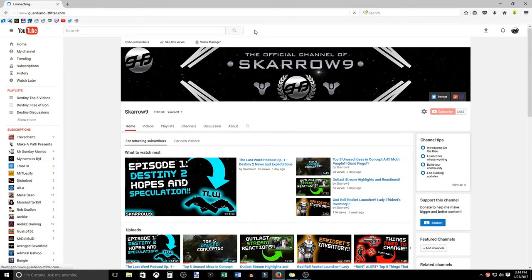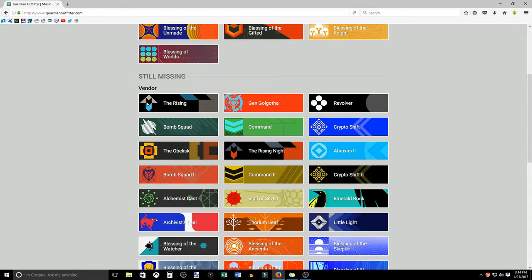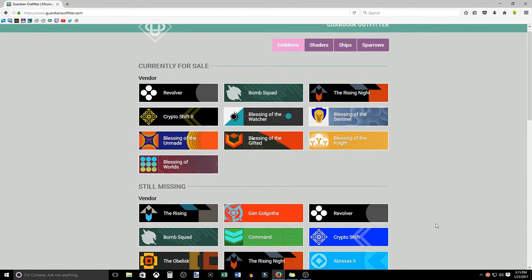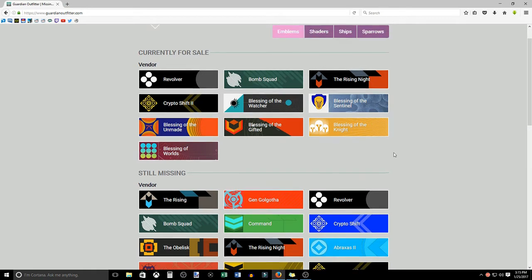Here we are on the actual page. Before you can see your data, you'll have to log in and do an identification process — it's very simple, just a couple of clicks. What this does is show you all of the emblems you don't have in the game. You can see all of mine: the ones the vendor sells, my two from SRL which refuse to drop, my two from House of Wolves that I haven't picked up yet, and three from The Taken King I haven't gotten around to yet. The main reason I love this is it shows you what the vendor currently has that you do not.